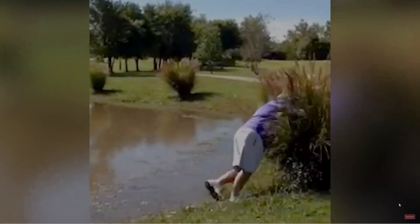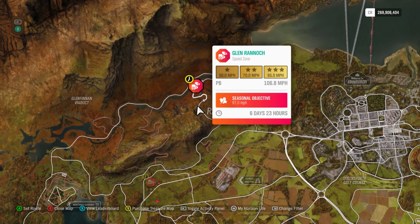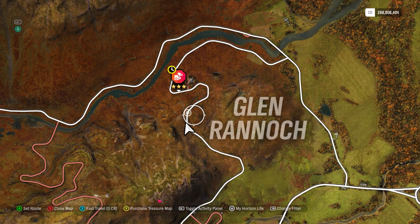Hey hey, it is fall and this is the Glenn Rannick speed zone — 95 miles per hour for three stars, 97 is the seasonal objective. I'll be starting on this side on this one. I think you can do it from both sides though.